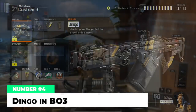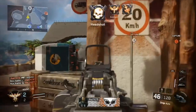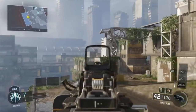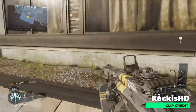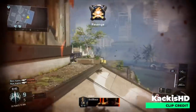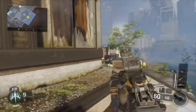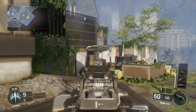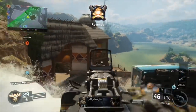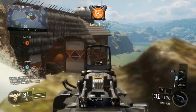At number four, the Dingo in Black Ops 3. This fast-firing LMG was one of the most annoying weapons in BO3. The Dingo fires at 722 rounds per minute, with a default mag of 80 rounds upgradable to 112 with extended mags. Damage is relatively low — 30 to the body dropping to 22 at range — but given how fast it fires and how easy it is to control the recoil, you could laser people from across the map. The Dingo is also visually similar to alien weapons from the movie District 9, which some fans think is an intentional easter egg, while others think it's a coincidence.